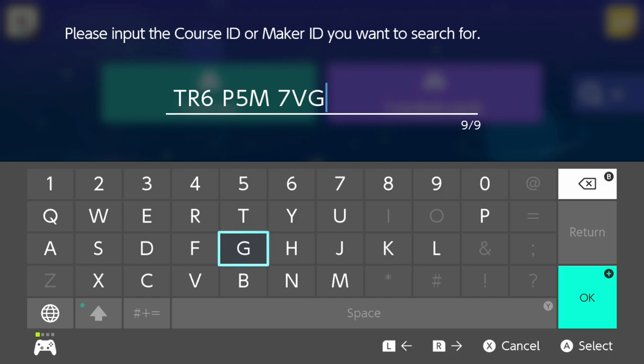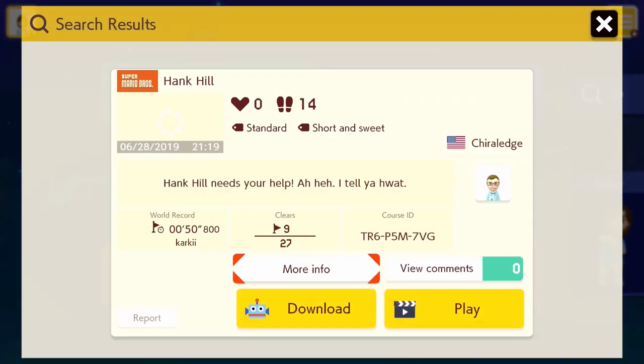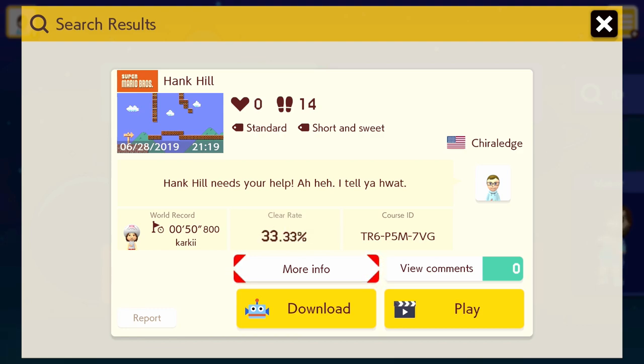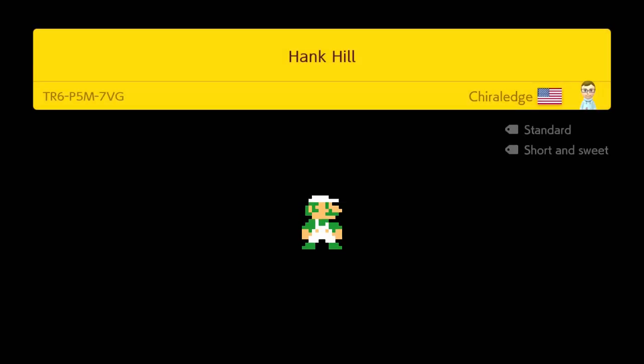Yeah, is this a level for me? Yeah, it's a level for you. Just press the plus button and it'll take you to it. It says the difficulty is for Matt. Okay, Hank Hill. 33.33% clear rate. This is from our Patreon, right? Mm-hmm. All right, so a lovely patron submitted this level for us to play.